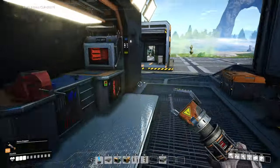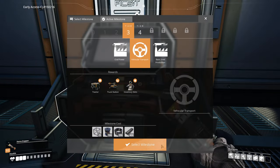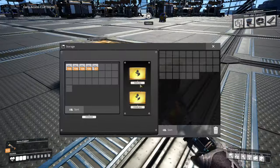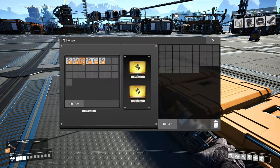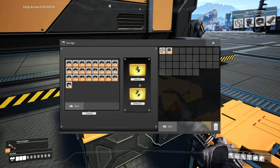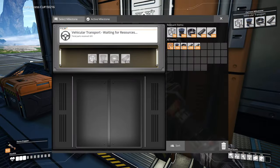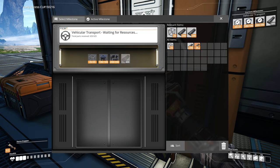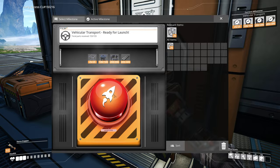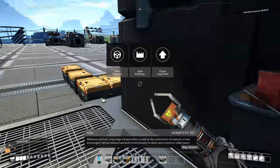Welcome back to Let's Play Satisfactory. Today we're going to do a couple of things: first vehicle transportation, then coal power. We'll do two different things to keep busy. We'll grab 200 of this, load up our inventory, and get ready for an adventure. I'm hoping this isn't too long — I think the coal one is like seven or eight minutes, so this one's actually quicker.